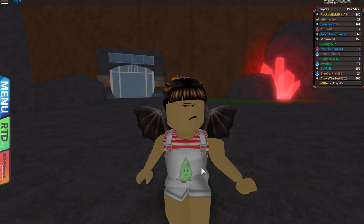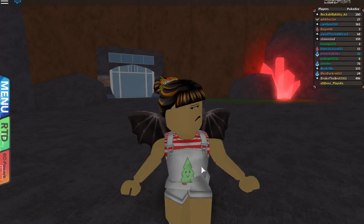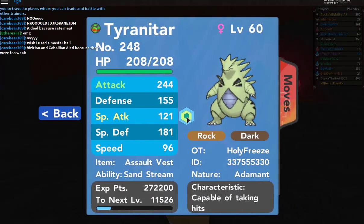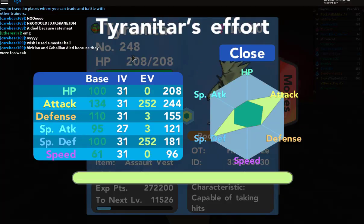A lot of people don't really understand what EV training means — it means effort value points. Every single Pokemon in this game has an effort value section. So if you don't have an IV checker or EV checker, this little diagram right here, it's pretty cheap. It is a humongous benefit if you do buy this on Roblox — I believe it's 50 Robux — and you can check every single stat on a Pokemon. It is so crucial if you're a competitive battler or if you're planning to trade for Pokemon.